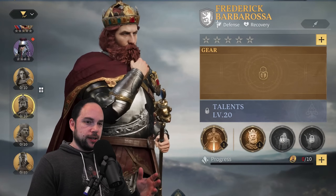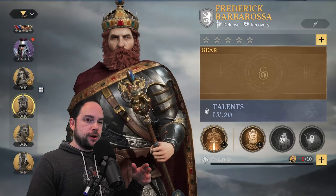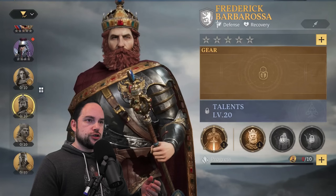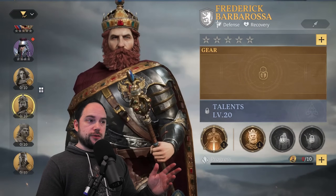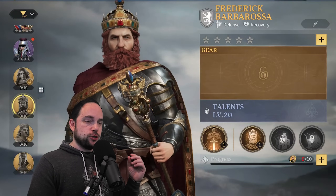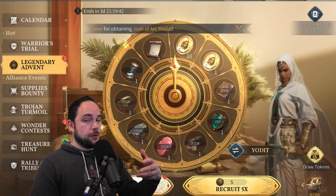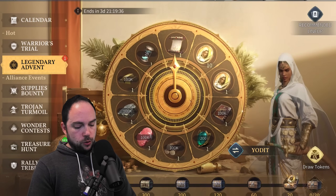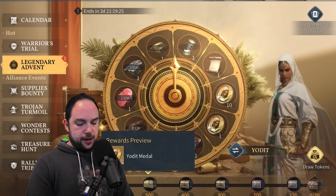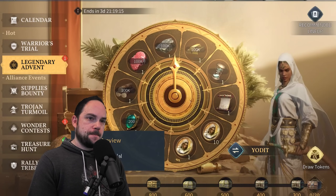My game plan is to unlock Freddy and get him to one star from the daily special, because in the not-too-distant future I'll replace him with Boudicca, an Advent hero. Short-term game plan: Leonidas, Richard, and Freddy. Long-term: swap out Freddy, bring in Boudicca — crazy counterattack, really powerful. There are free-to-play alternatives like Joan and Darius the Great, but the Professor has said they are many tiers below and much less powerful. There was also a possibility of getting Freddy from the Legendary Advent reward structure, but that may have changed with the new version of the wheel.